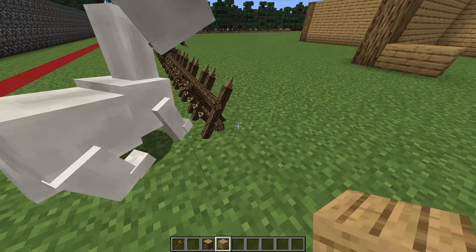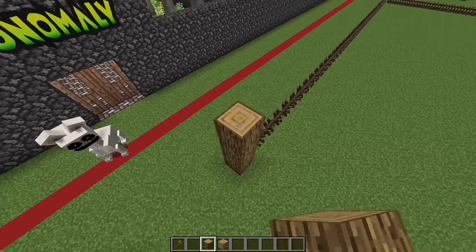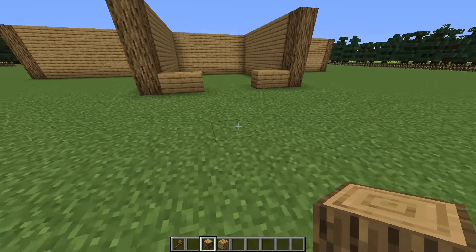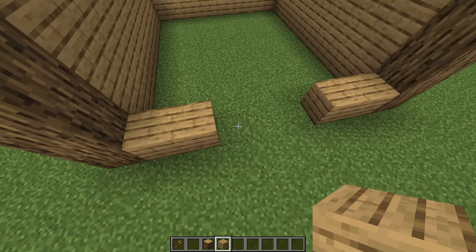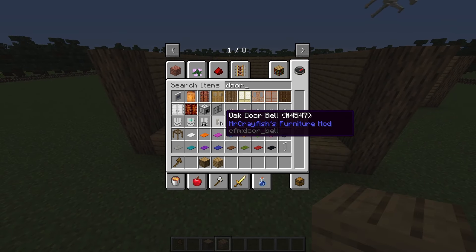Wait, we need a place to get in. Actually, I got a really good idea. Let's build it up like this, and we'll make, like, a gated entrance. Let's build a door — I think we have a door that's three blocks wide, and honestly, I kind of like those big doors. Yeah, I like this one.